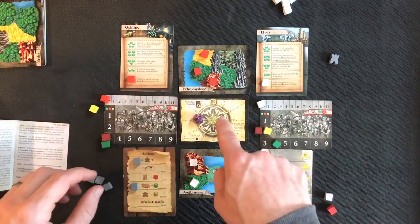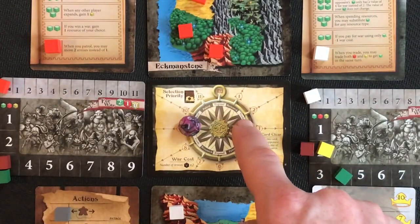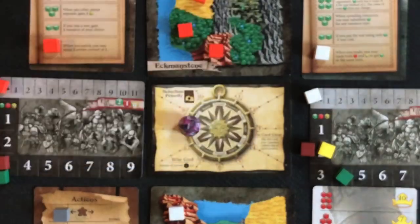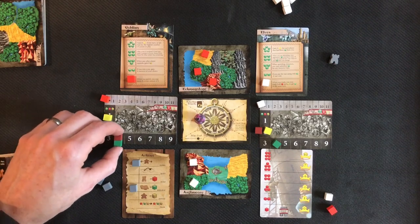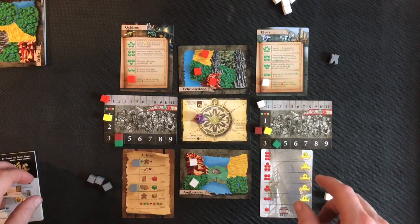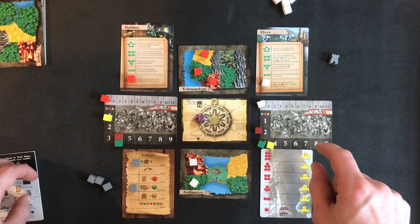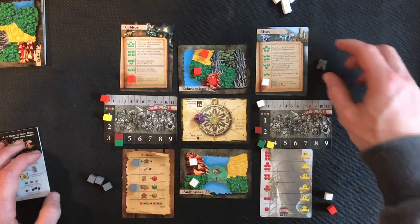For the goblins' turn we roll and get a one — research — but that's already happened, so the next action clockwise is trade. For the dummy player, trade is simple: they just gain one of each resource type, moving back up to one food and up to four on the others. I consider trading and decide to swap a mana for a food, and that's the end of that turn.